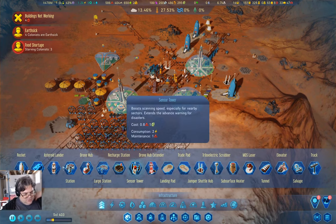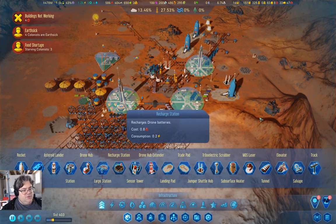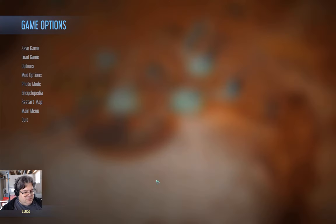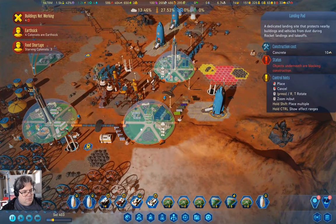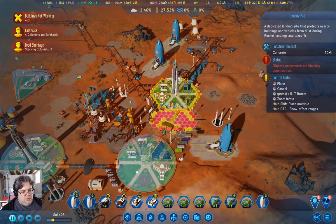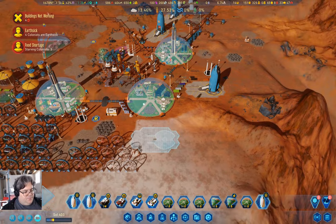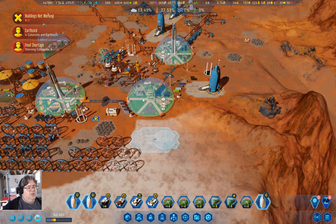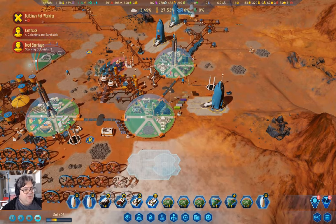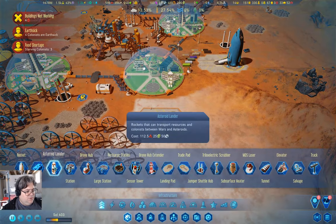Can I build rockets? Can I build an asteroid lander? I can build an asteroid lander — and we've got the resources to do it too! The first thing I need to do is build a landing pad. I'll put it here. I'm just going to do this and put the cut here after I start building the rocket, and then we can start looking at asteroids.